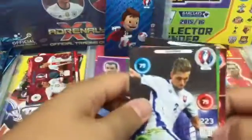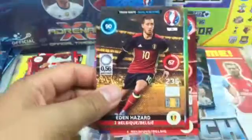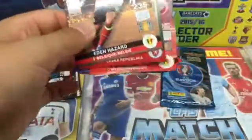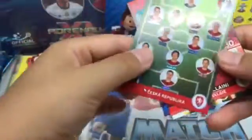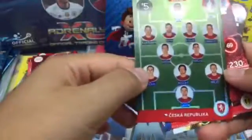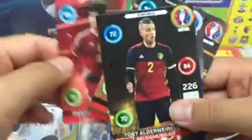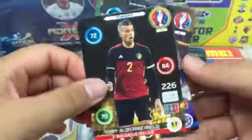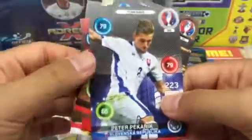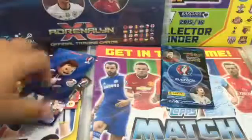These packs are amazing. Eden Hazard — that's another good card, that's a gold machine. And we got this team — Fellaini, also really good card. And that's the pack. These two packs have been good to better, and let's see if this pack is gonna be phenomenal.